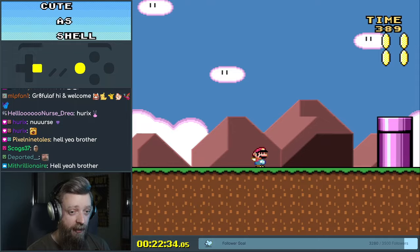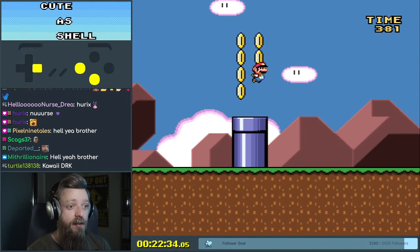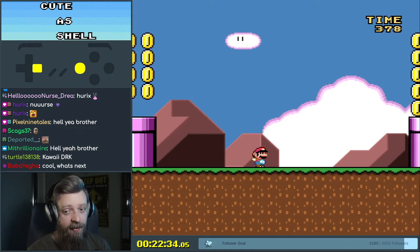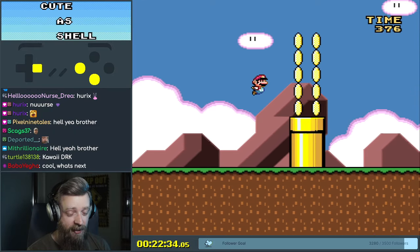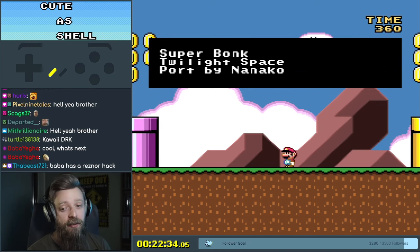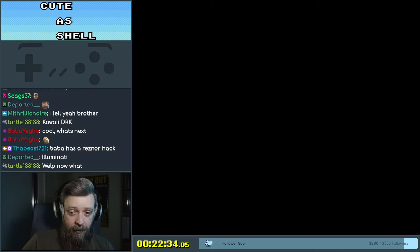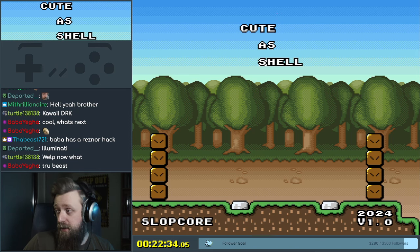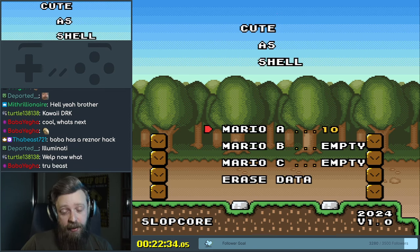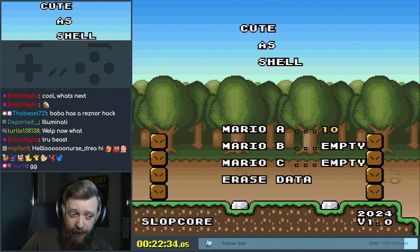This means I can go back and play all the levels that I want — this must be like a stage select. Cool, what's next? I guess that's the whole game. Can't start select, in case you're wondering. We'll just check that we played all 10 exits — yeah, we did. And they were pretty chill. Is that for beginners? Yeah, probably. If Slopcore submitted as beginner, it's probably beginner — it's pretty easy.